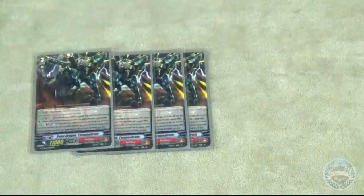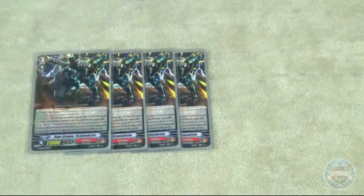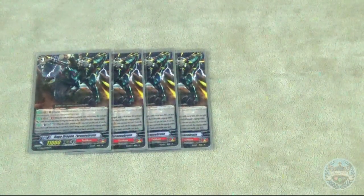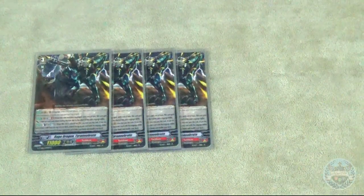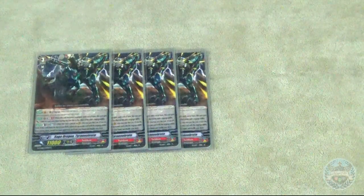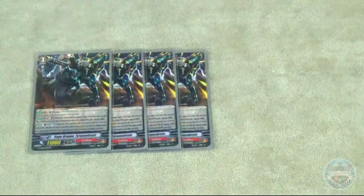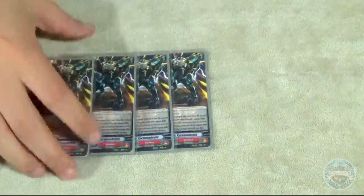The backup grade 3 I run is Tyranobrute. It's the engorged-on-ride guy, so on ride you can counterblast 1, soulblast 1, search the top 5 for an engorged unit — i.e. Gaia Emperor — and then add it to hand. He also has an ability that works on rearguard: when he's engorged, he gains 5k for each unit that he ate, so he can be a pretty big attacker late in the game. I don't run Darkrex because I don't think it's worth it — retiring 3 for possibly at best a 22k attack is a huge amount of setup. It's just not worth it. This also makes better columns with Baby Camera — it's a 16 column, 11 plus 5. Playing 4 of these is just the best.